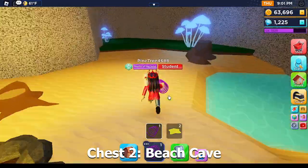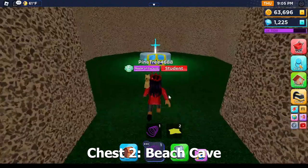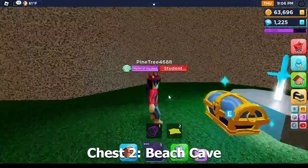Now if you go to this edge of the wall here, you'll see that one of these walls is actually an invisible wall. So you just have to walk through it, and then you can get access to the second secret chest.